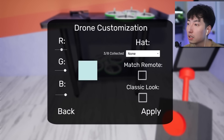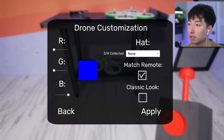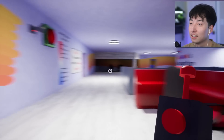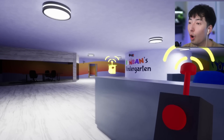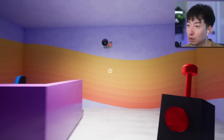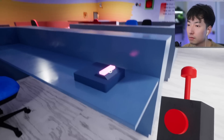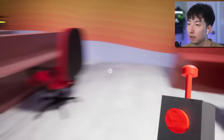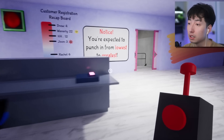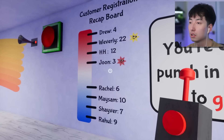Drone customization — wait a second. We can change the colors and stuff. Match remote. So we can change it for fun if we wanted to. Let's turn it into a red drone! Is our drone red now? We have a red drone — that's so cool! It's Christmas colored now. I don't think it has anything to do with the actual game. Maybe it has something to do with the colors out there. Should I order these?